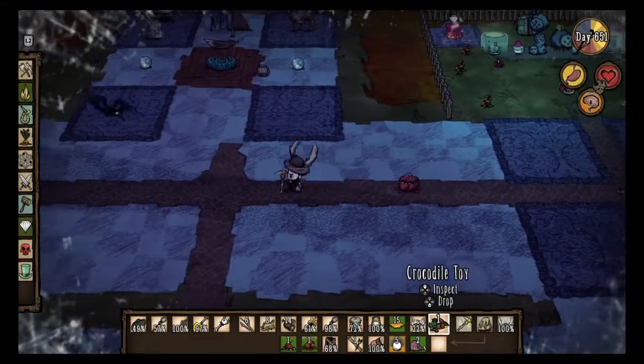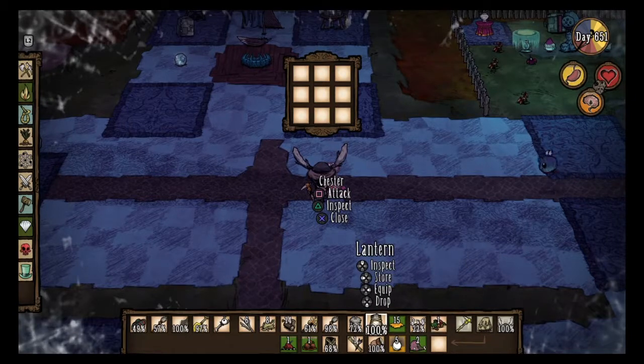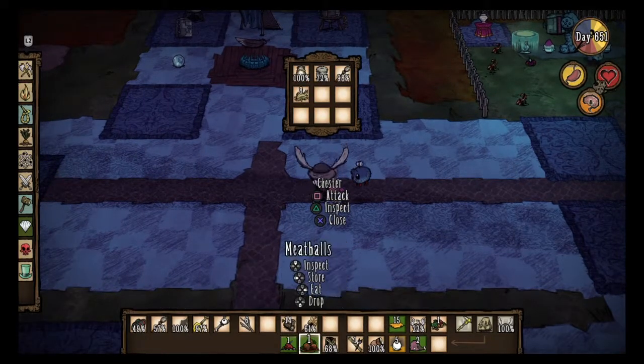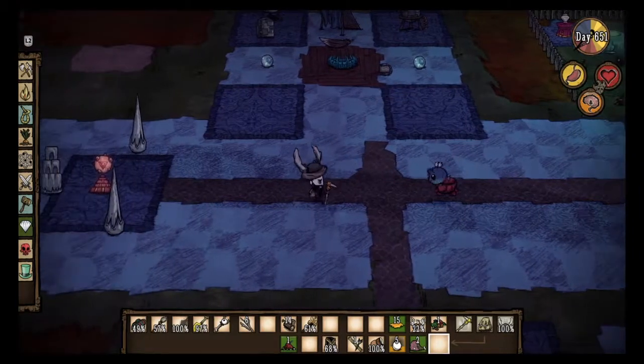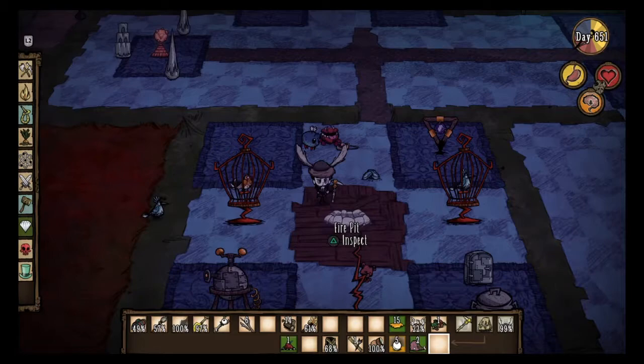Hey, what's up everybody? It's William Worth, and today's video is on upgrading Chester. He comes in three forms: orange, white, and black. You start off at the orange and you can play stuff in him, but I'll show you how to upgrade him in the video. Hopefully you like it and yeah, let's jump right into it.